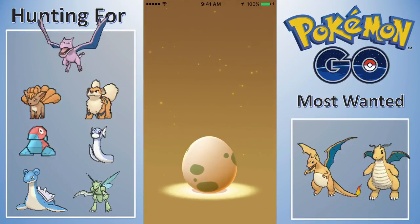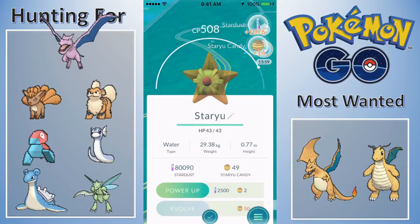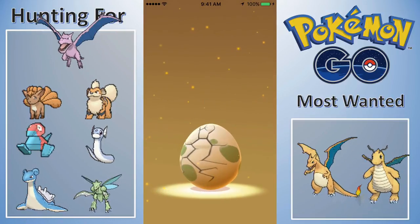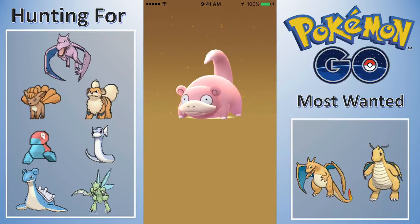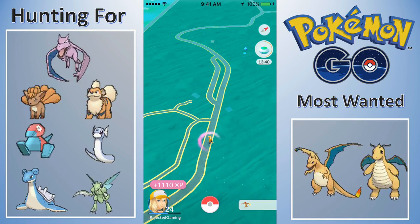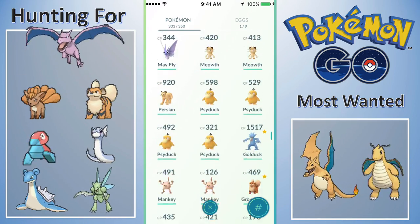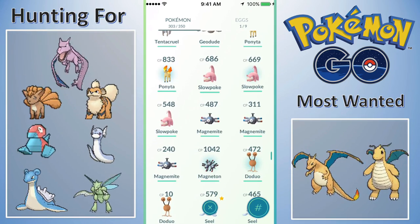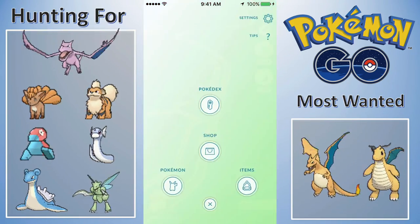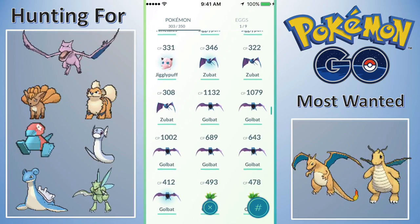Eggs are popping off — this area was just lit. Two Clefairies and two eggs to pop. We got a Staryu — one candy off a Starmie. And here we go — give me a Vulpix or a Growlithe please. I will take the Slowpoke because I think I can get a Slowbro now. Yes, we can get a Slowbro! I might sit here for a minute and pop a Lucky Egg, then evolve a bunch of crappy Pidgeys and Weedles. I can also evolve into a Starmie — I'll do that for you guys.